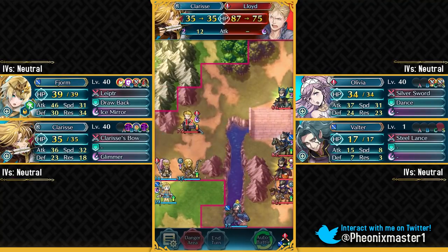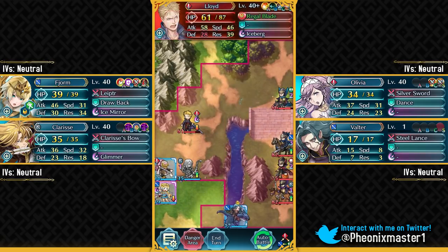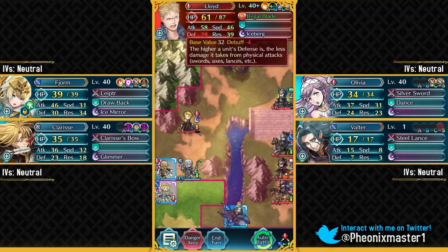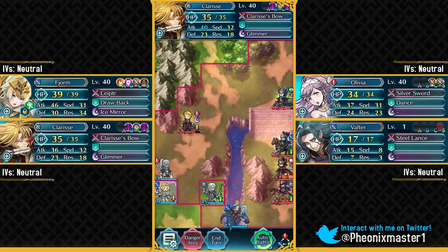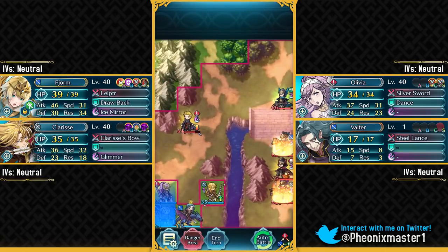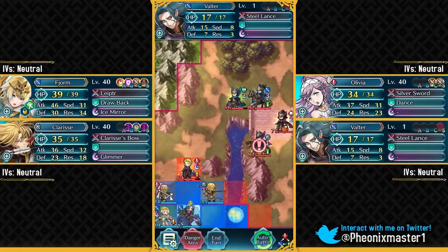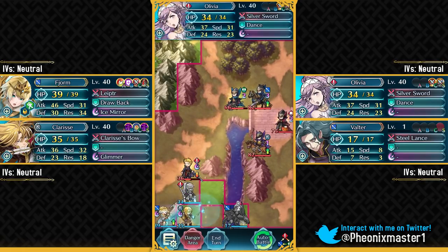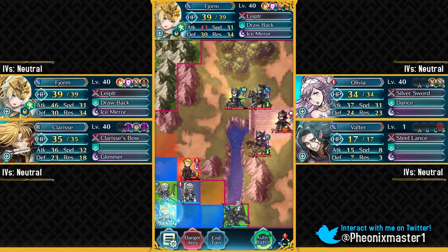Here comes Lloyd. He does have Close Defense and even a defense refined, but he's still not bulky enough to take hits from Clarisse. We're just gonna put Clarisse in the safe range, use Drop Back, and have Valter here as well. Then we do some more chip damage with Clarisse and we can finish him off with Fjorm after this.